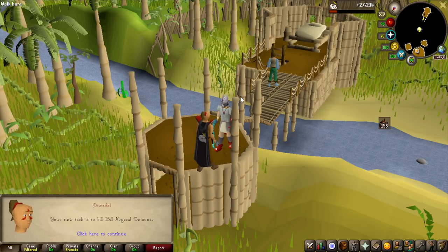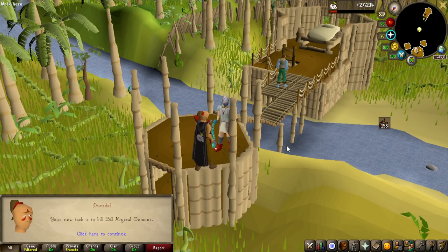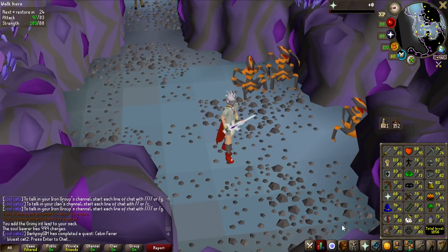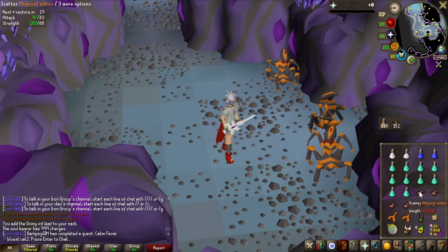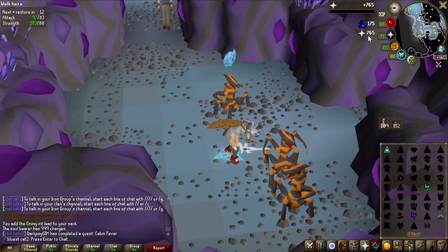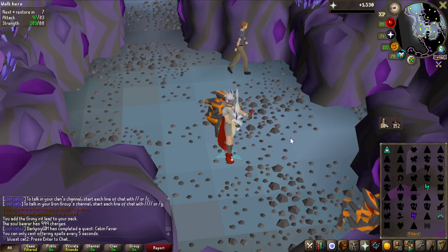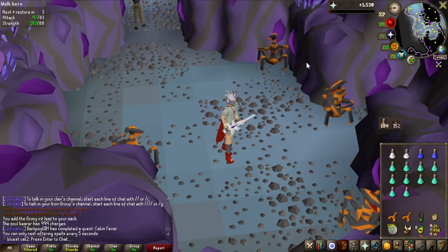I felt like doing some Slayer, and I got the perfect task to show you why the Demonic Offering spell — which requires the Wrath Runes I got from Rune Dragons — is so good. I'm doing this task with the Arclight; I have about 15,000 charges. I now have six Abyssal Ashes, and every cast uses one Wrath Rune for three of them, giving 765 prayer experience. I can cast it twice quickly. I also get some Magic experience — very good prayer experience overall.